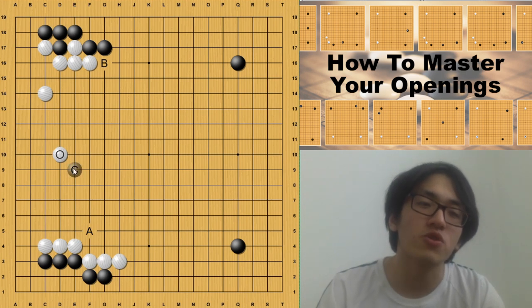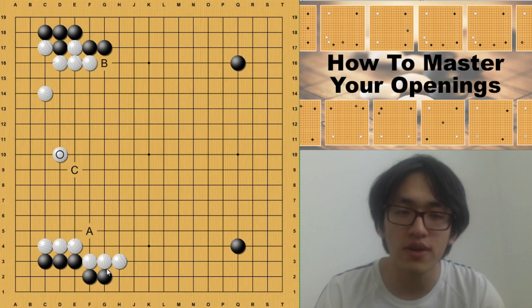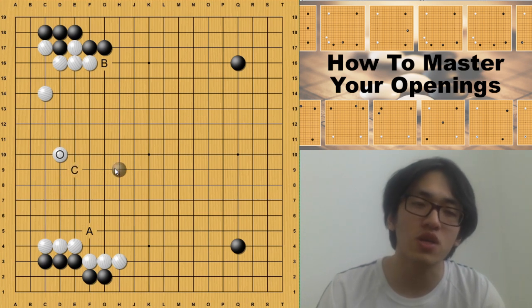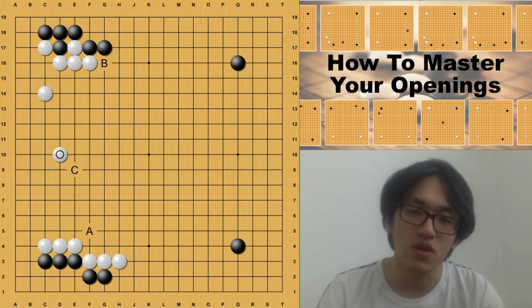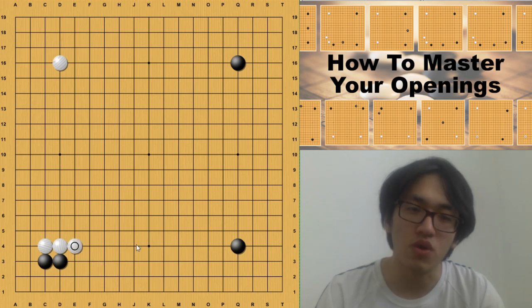Usually people don't believe they can win a game by making a very large moyo on the left side, especially for white, because black has the first-mover advantage. If white tries to make influence to counter black, it's not likely to get a very good result. So usually white will direct the game into a more territorial kind of game. In this case we will not choose that move; instead we'll play this other move.